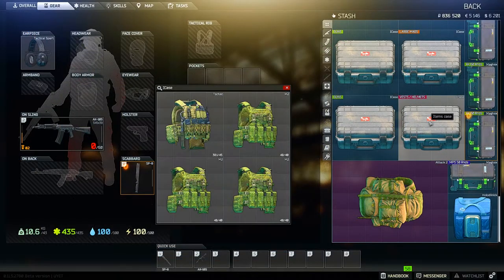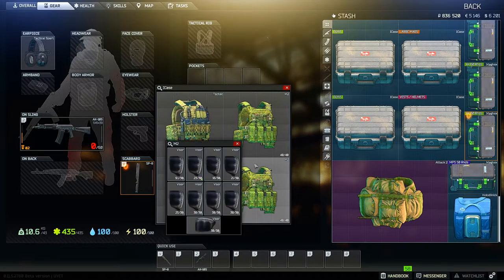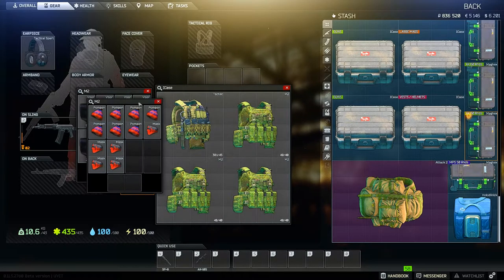To save room, you can use tactical rigs with large inventories — like the Alpha rig, for example — to store your long-term barter items that can't fit inside the Scav box. Think of things like sunglasses, visors, hats, those sorts of things.